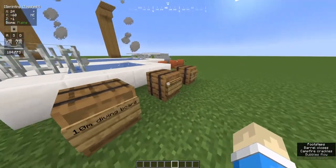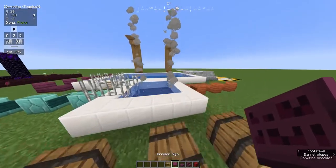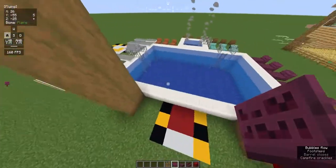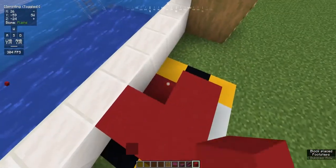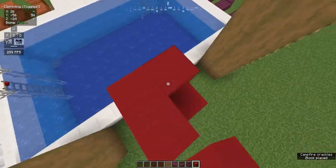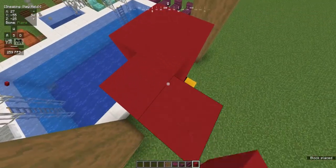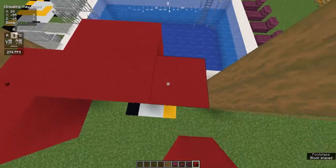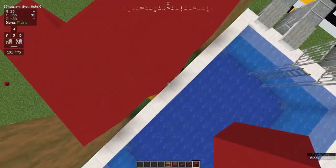We're done with the 10 meter diving board, and now we have the lifeguard. I decided to build this a little bit like a surfboard. First off, build 5 meters up. Then build sort of horn-like things off the side, and then build 2 blocks forward like a square, just like that.